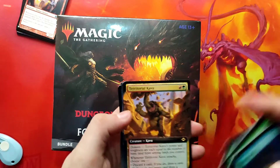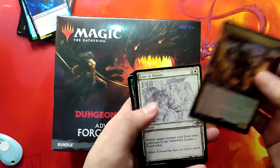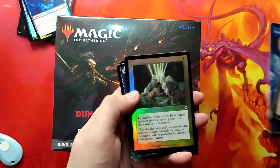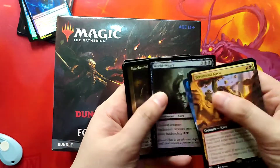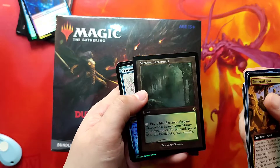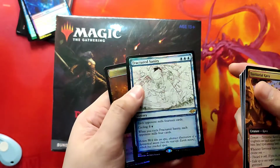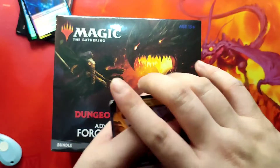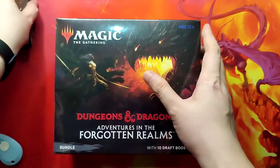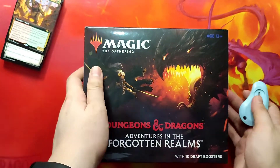From the collectors booster we get a Territorial Kavu extended art, then Velomachus of Sea and Sky extended art, Blacksmith's Skill, a Verdant Catacombs etched retro border, and a Fractured Sanity foil. At least we got one fetch from the three packs. Now let's go and open our main feature for today, which is our bundle.